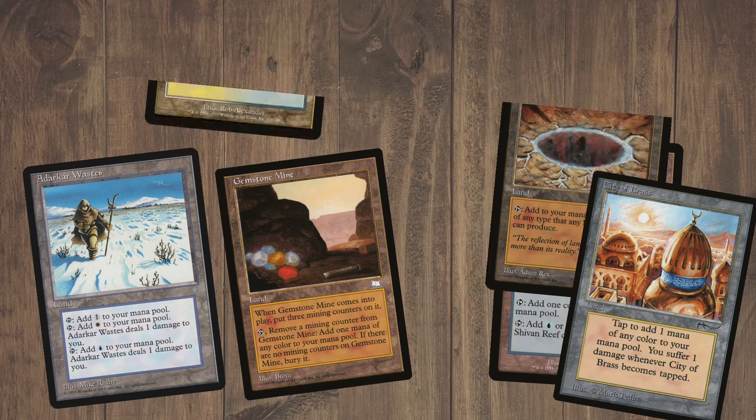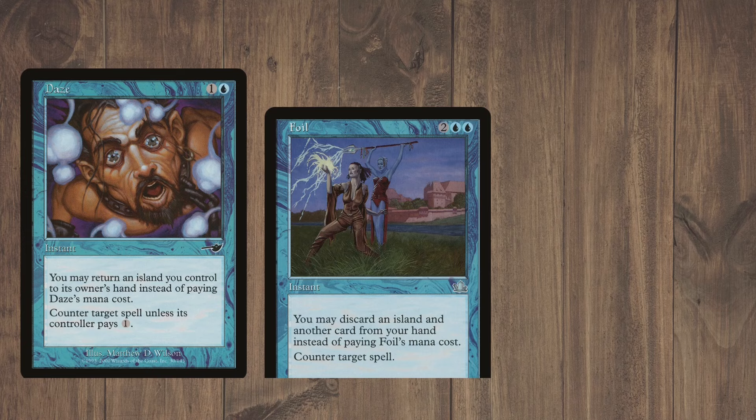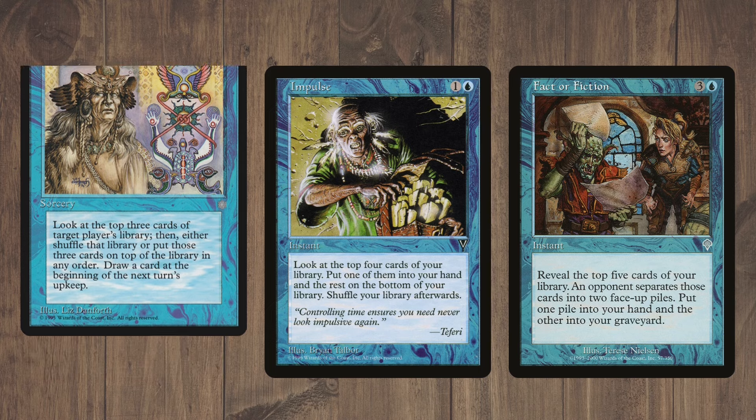Moving on to two of the most misunderstood bannings — these were banned to keep the format fun, unique, and different from other formats. We don't just want to play Legacy-lite, and we do have free counter spells. All of these are sort of pseudo-free, but Foil and Thwart would never see play if Force of Will were legal. Similarly with card draw, every blue deck would just play Brainstorm and fetch. Banning these opens the format up and lets us play loads of cool cards we just wouldn't see otherwise.